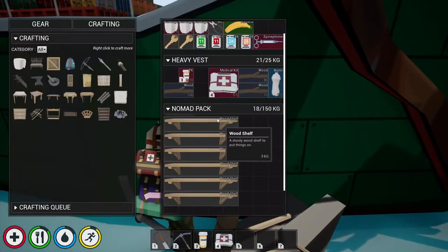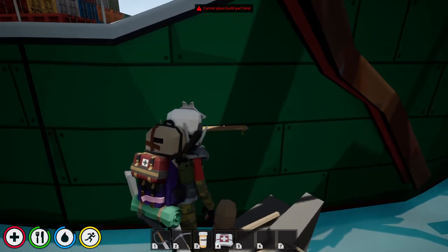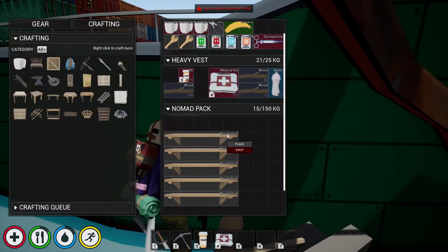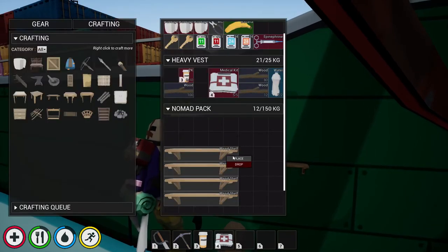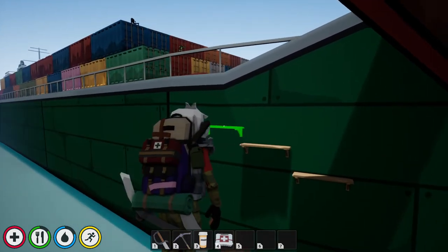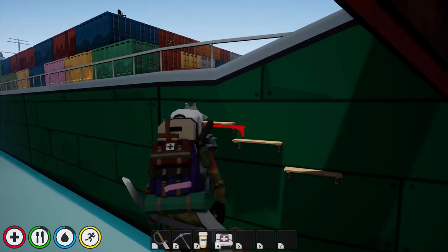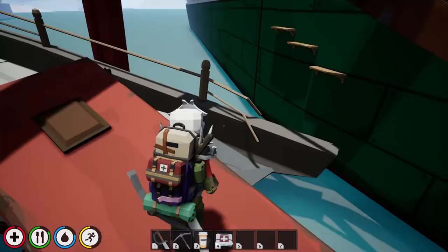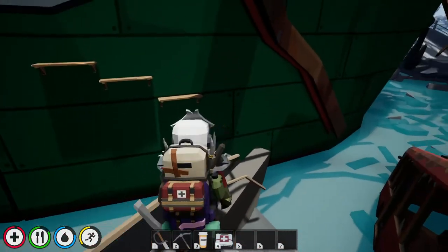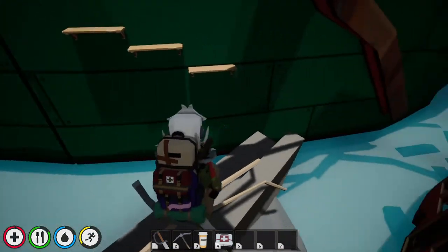You can start by staying on this railing here, and we need to place these going up in a stair formation. The idea is then to parkour our way over there.